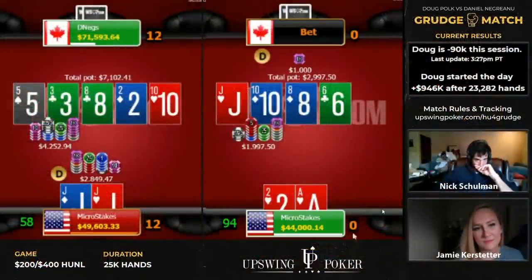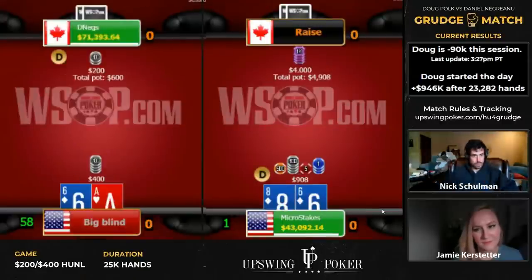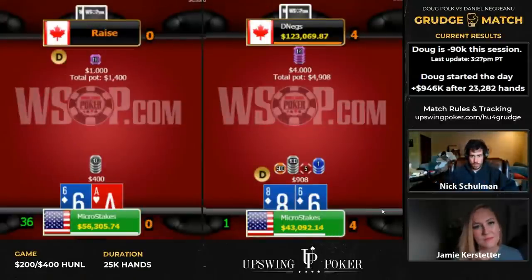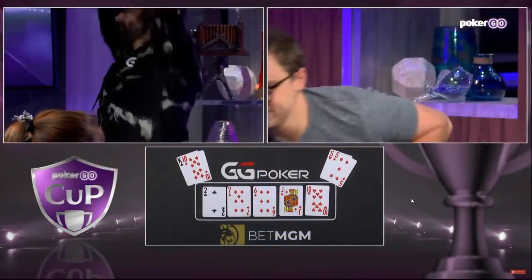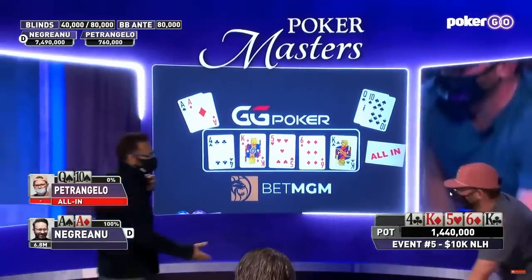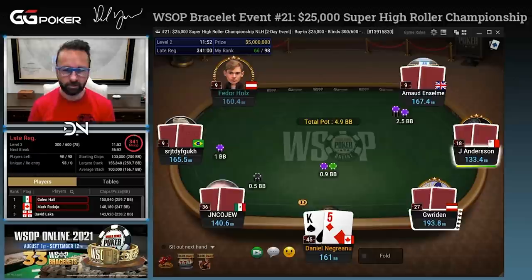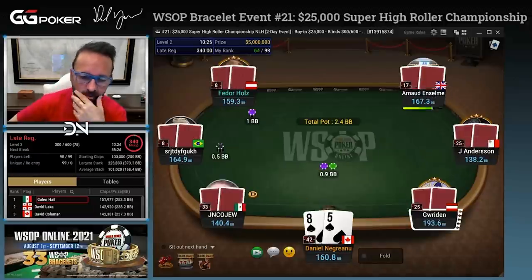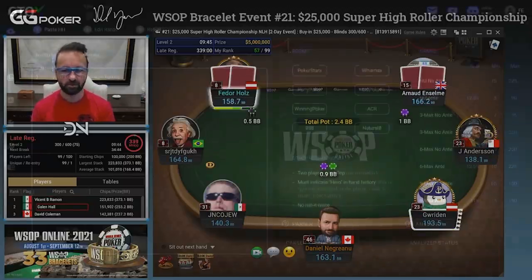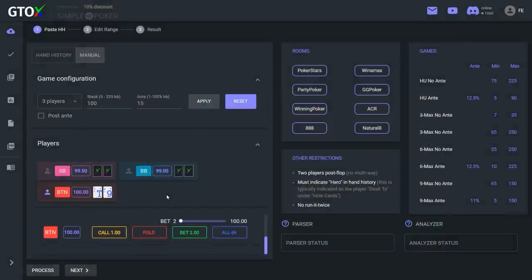He spent many hours using solvers during his heads-up match with Phil Polk, and although the end result ultimately didn't go his way, it appears that those hours weren't spent in vain. He's scored a couple of very big wins since that match after a long drought. In this video we're going to see just how much he's learned, comparing his play to GTO solutions run using GTO Check's new manual input feature, which will be released very soon.